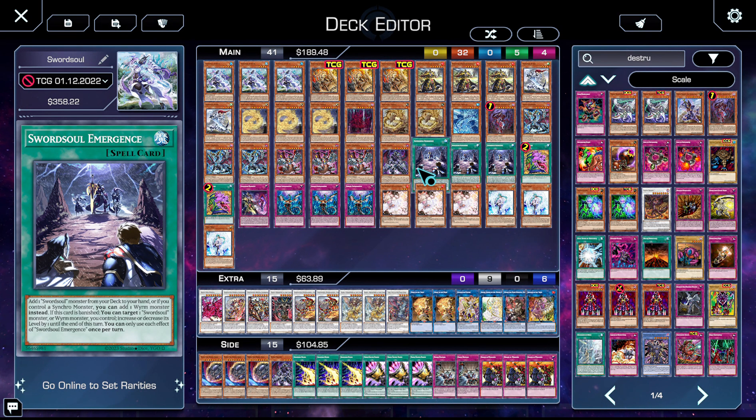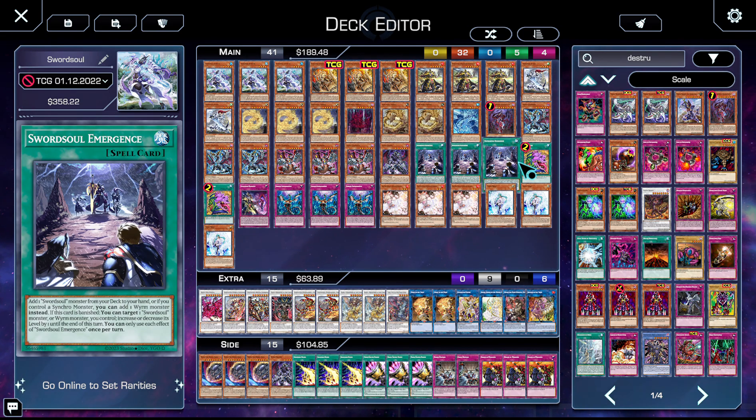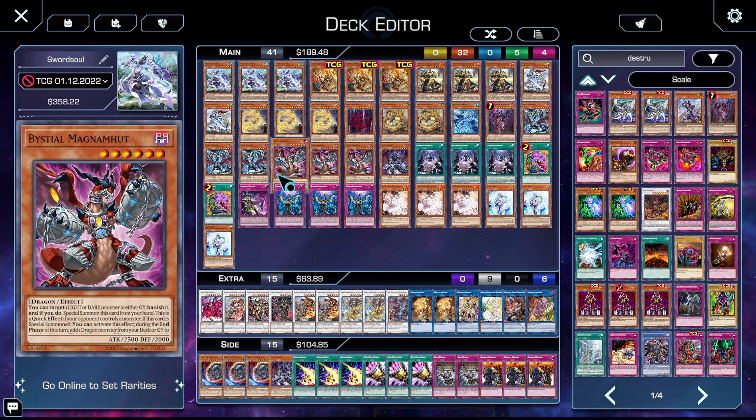The second effect doesn't really come up since you're not going to be adding Protector Whelp because he's banned — rest in peace, that cancerous card, thank god he's banned. But it essentially reads: add Moyi or Taia depending on what you need.